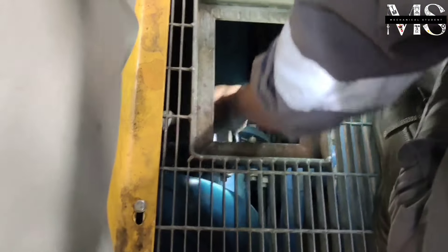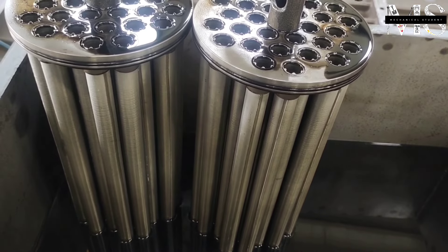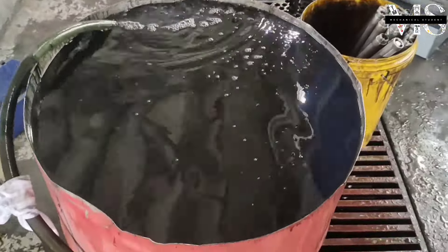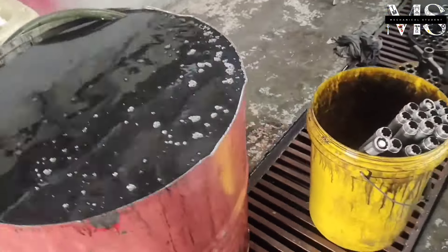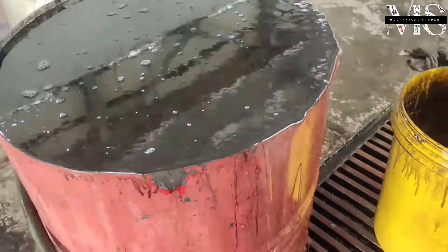You can see the filter that we took off from the automatic filter chambers. Let's see how we clean the automatic filter: we send the old filter into the water and fill the water continuously. At this time, the engine silt inside the filter comes off and the filter becomes clean.